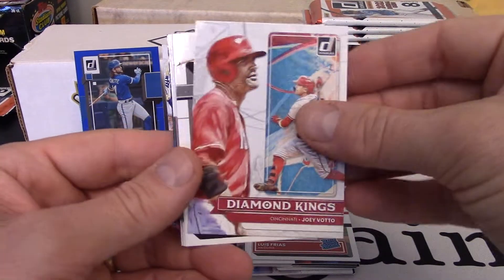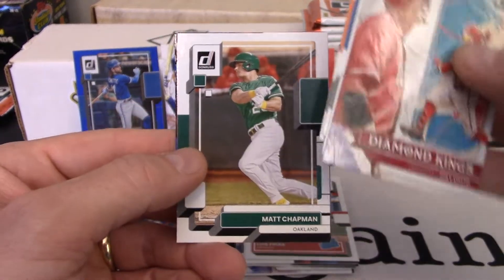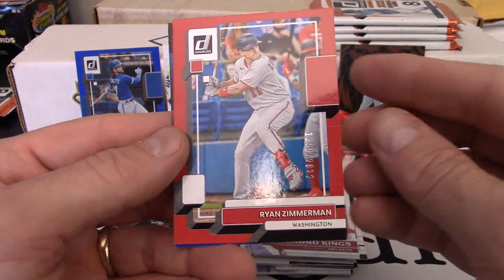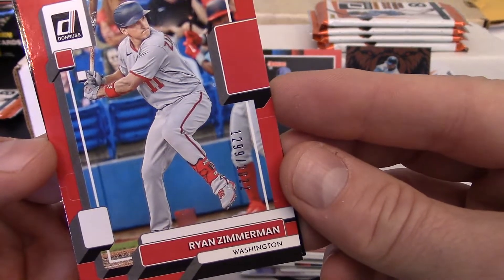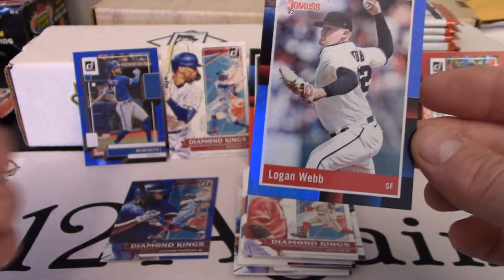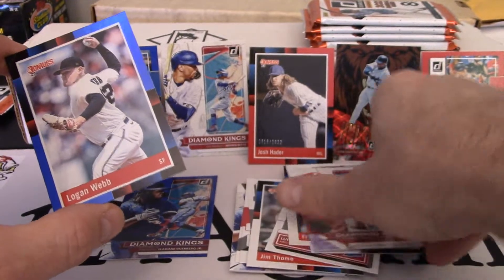We got a Joey Votto, Romy Gonzalez. Bo Flows — that's the name variation for Bichette. Austin Hayes, Matt Chapman, our Framil Rays. Maybe you get a numbered card out of every pack — I don't really know. So Ryan Zimmerman, numbered 1299 out of 2022. And then our blue in this one is a Logan Webb. Pretty cool. You can tell kind of how it's blue on the corners. That 88 Donruss design kind of fades in pretty easily.